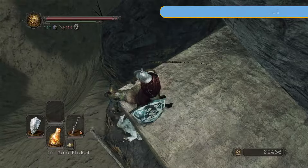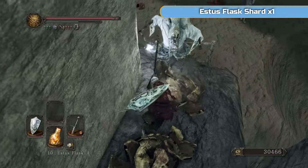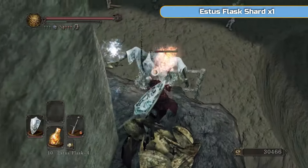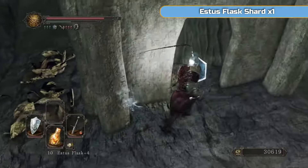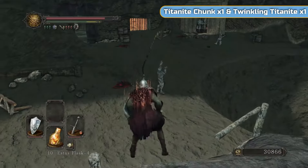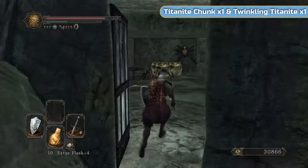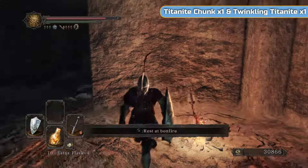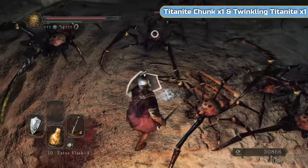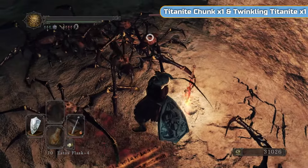We're going to make our way down this path, which we've already been to the bottom of. This is why we did the bonfire first — so we could just walk back to the top and do this a few times. There's an Estus Flask Shard — the penultimate one we need, since we can only go to 12 uses. This will bring us up to 11. I'm going in here, and the spiders will come after me. I was hoping I could get to the bonfire quickly before the spiders got alerted, but that wasn't the case. One of them does a grab I had never seen before, and it kills me.